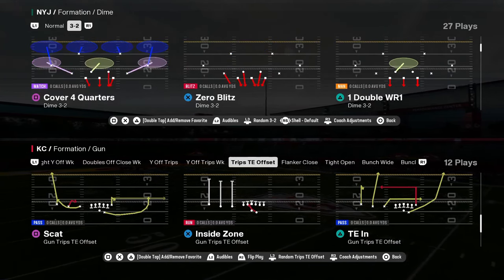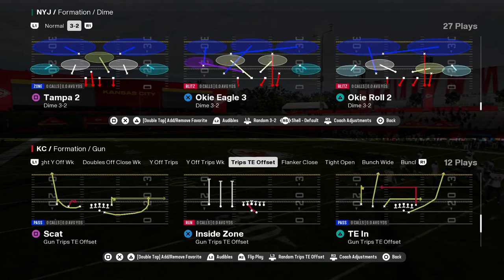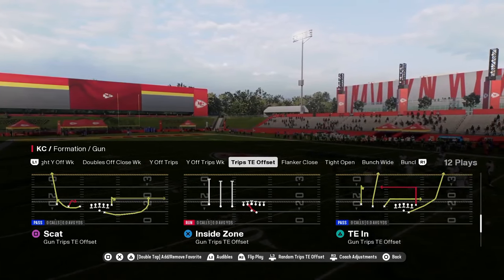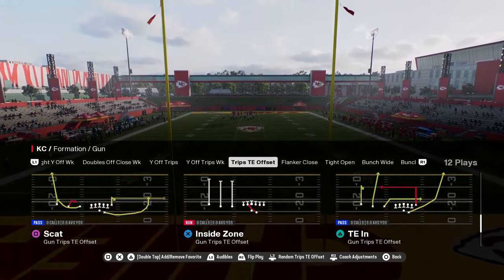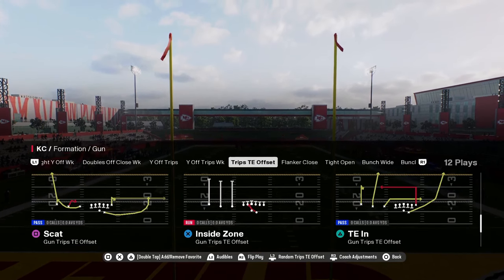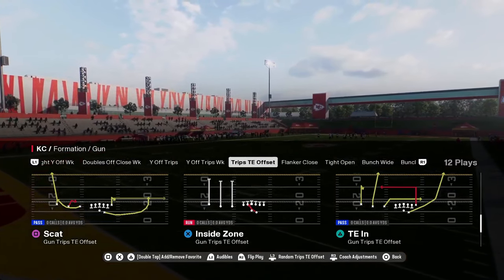This video I'm going to be going over a five play little mini scheme out of the trips tight end offset formation. This offensive formation is in a lot of different popular playbooks, and this particular one we're going to be breaking down today is in the Colts playbook. But you can apply a lot of these concepts to whatever playbook you are running, as a lot of playbooks have some type of trips, and the route combos we're going to go over are really good for that.